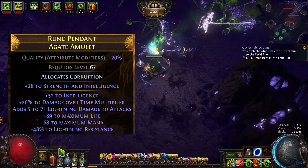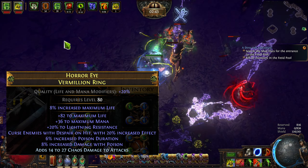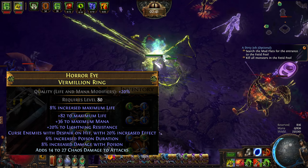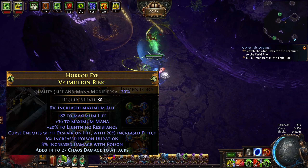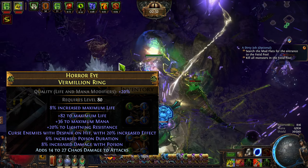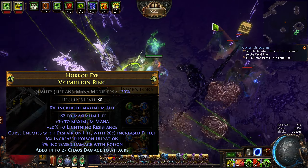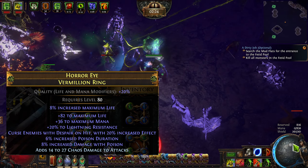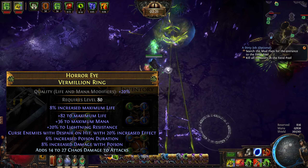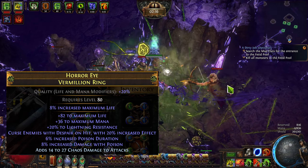For the other ring, I have a hunter vermilion ring made by spamming harvest reforge caster. Curse on hit mods are caster tag, so your options are cast speed, Despair on hit, and Elemental Weakness on hit. I repeated that until I ended up with something that had pretty good lightning res and pretty good max life, then sold all the ones that didn't roll what I wanted for a solid profit. It should be noted the poison duration mod on my ring does kind of a lot in POB, but in reality it's not all that impactful.